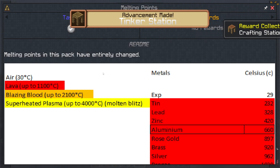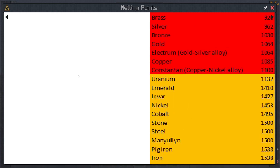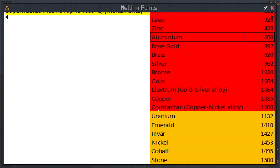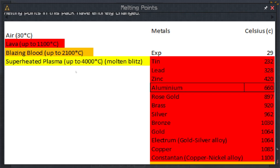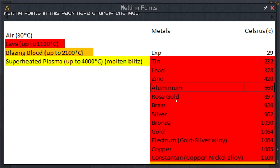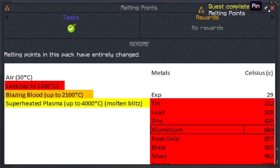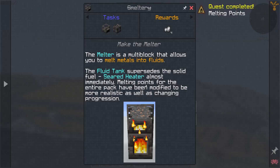Melting points. So the melting points in this modpack have entirely changed. Here's what they're talking about — where's iron? Iron is down here. Super heat, molten plants... blazing blood. The seared heater almost immediately supersedes the solid fuel — the fluid tank supersedes the solid fuel. The melter is a multi-block that allows you to melt metals into fluids. The melting points for the entire modpack have been modified to be more realistic, also changing the progression.